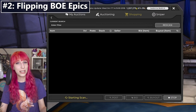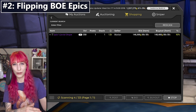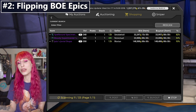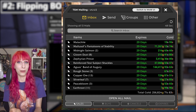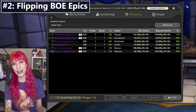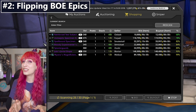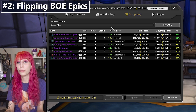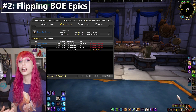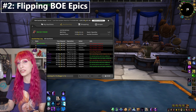Method number two is auction house flipping — specifically flipping BOE epics. This isn't new to BFA, but with so many Legion methods ruined, this is one that's carried over and is still going really strong. The essence of flipping is buying something when it's cheap and selling it for more — it sounds easy because it is. There are tools to identify when things are cheap, help you price correctly, and help you undercut, all part of TSM. Flipping is not without risks — sometimes you'll buy something and someone posts 15 of them in a day, the price tanks, and you're stuck. But overall a little bravery pays off, and this is how I've made about half of my gold so far in BFA.